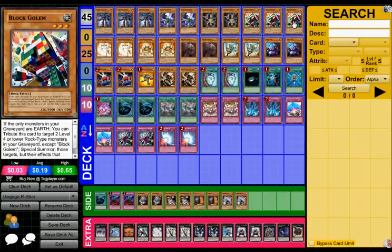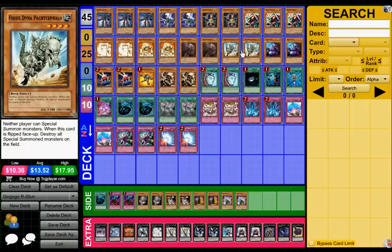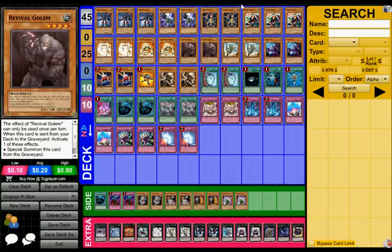I've got triple Block Golem. This card is freaking amazing — it works so well with the Goku Go's. The only clause is I have to have all Earth monsters in my graveyard, which means I have to be a little careful with my exceeding. But if the only monsters in my graveyard are Earth, I can tribute this card to target two level 4 or lower Rock-type monsters from my graveyard, except Block Golem, and special summon those targets — but their effects on the field are negated. Which is not a problem at all, because mainly they're going to be used for overlaying. Brilliant card.